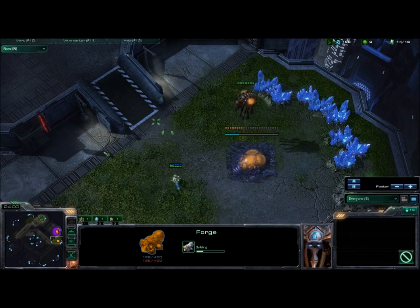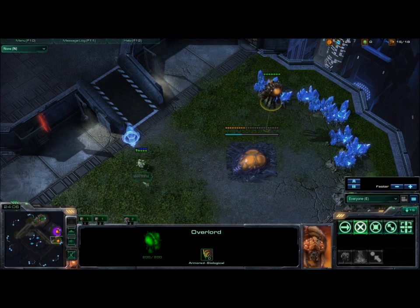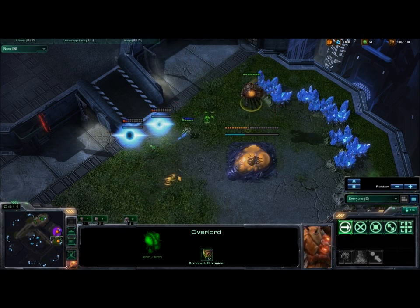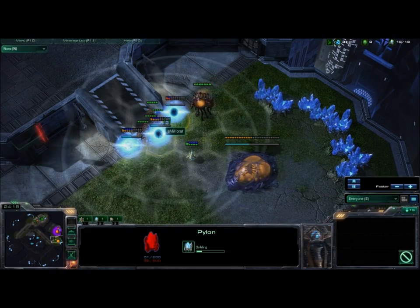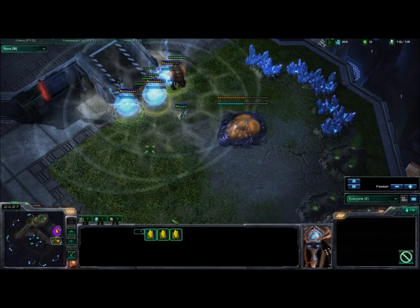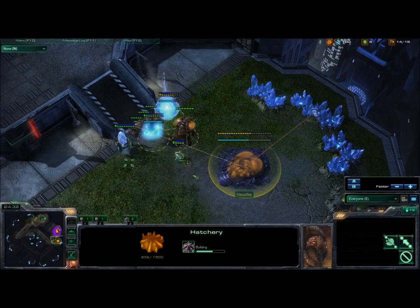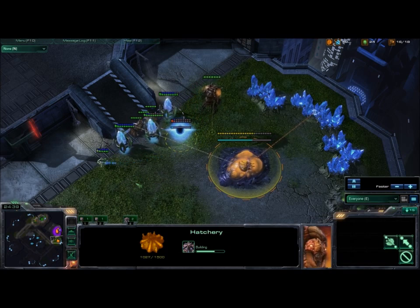I've seen Huck do things like that all the time. He'll usually put the cannon in a place like this, though. I like to do the good old-fashioned ramp block with cannon - pretty lame, but it works. The timing on this works out okay because the forge will finish pretty much the same time as the pylons finish. I'll be able to get down a couple of cannons at the base of the ramp here, block his hatchery from going off, and expand safely myself. Because he will be contained in his base for a good while.